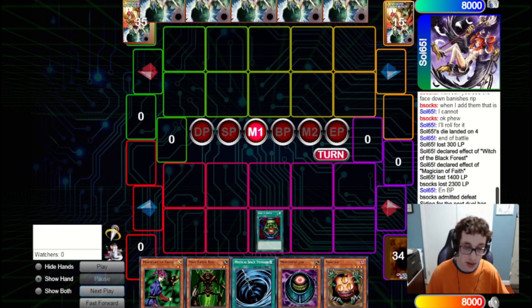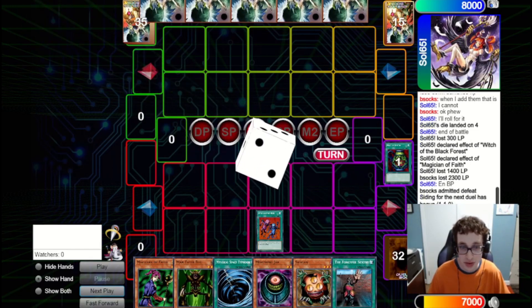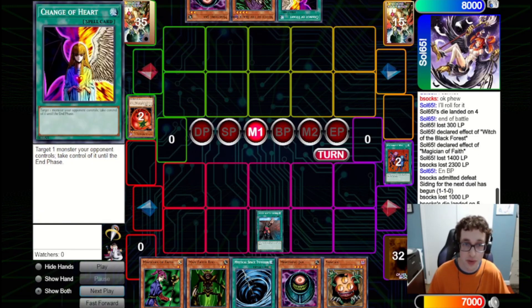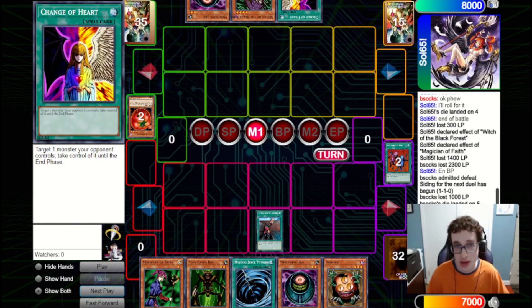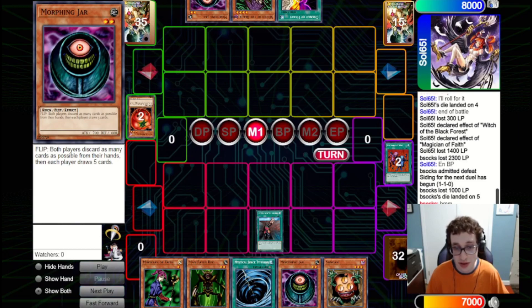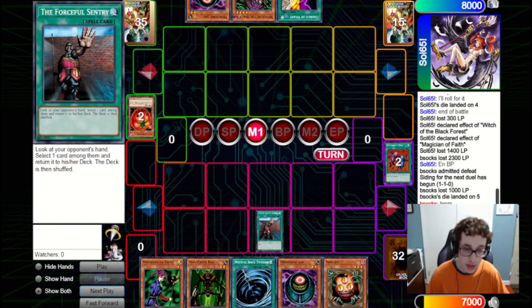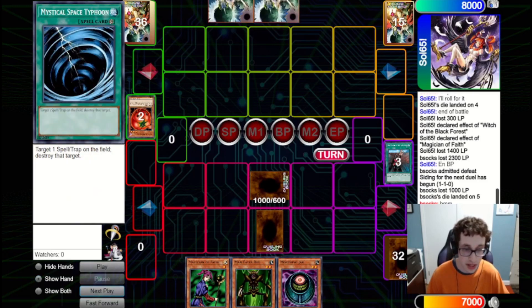We're going to go first here and this is a very good opener — probably the best opener I've ever gotten. We fire Pot of Greed to start. Then fire Delinquent Duo to snipe cards out of their hand, and then get the final peek with Forceful Sentry. We see their hand: they've got Jar, Witch, and Change of Heart. I think of these I care most about Change of Heart, given all the powerful flip monsters in our hand. So we send back the Change of Heart. We set the Sangan, set a Mystical Space Typhoon, and pass back to them.